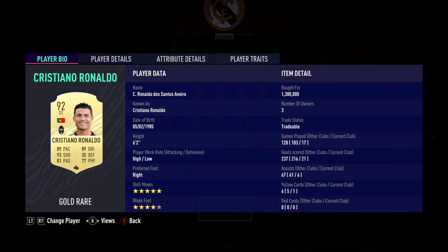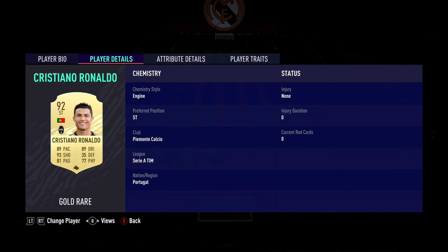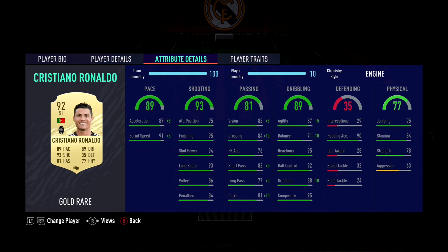So his stats off the bat — the skill moves are there, the weak foot ain't bad. 6'2". Perfect. His attributes: 87 acceleration, 91 sprint speed. He seems quicker though — he seems like 94 pace to me.